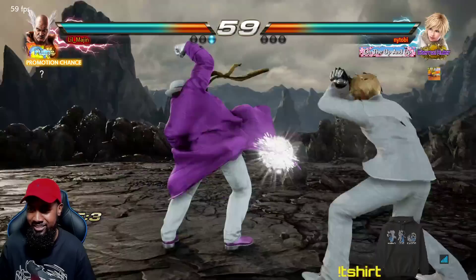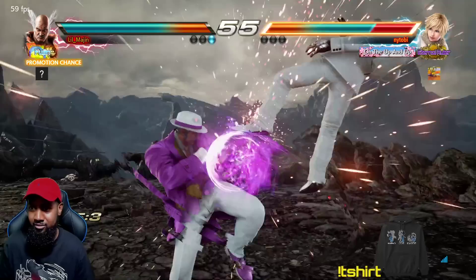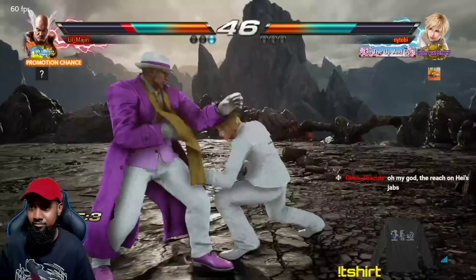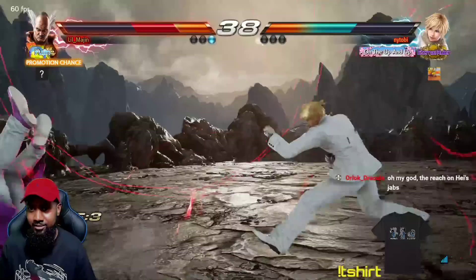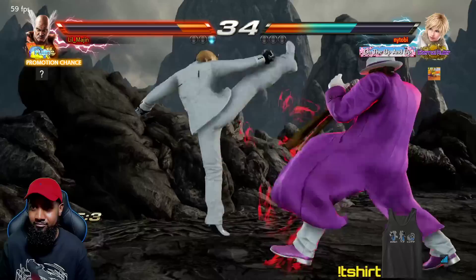The eviction boot — I absolutely love that attack. Oh no, electrics. Yeah, I don't know why they buffed Heihachi's jab range.